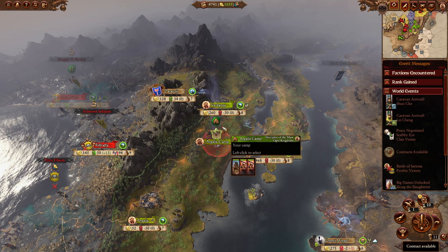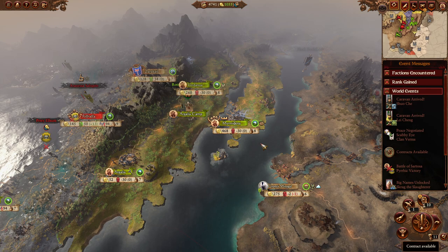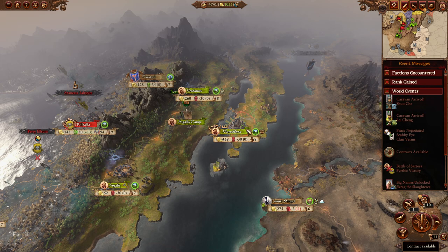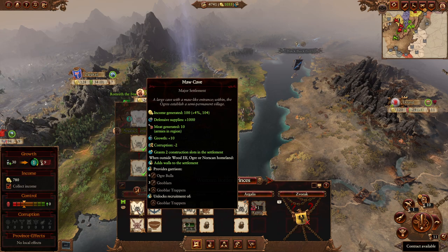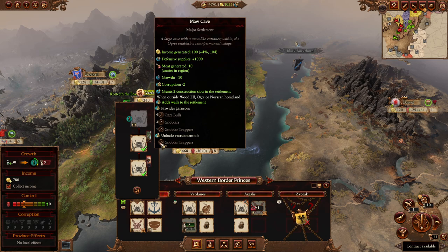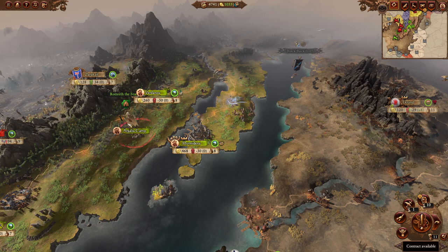The ogres are a very unusual faction for Total Warhammer 3. They kind of feel like a throwback to the horde factions of Total Warhammer 2. The first thing to note is that their minor settlements are terrible — even a capital settlement like Myrmidins here is only four slots and can only level up to level three. This is a problem if you want to use settlements to run a country; you're not going to be able to.